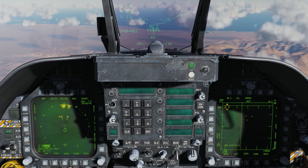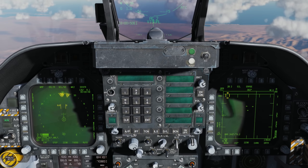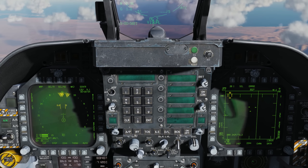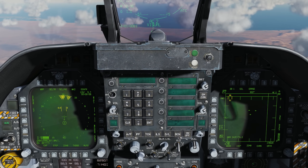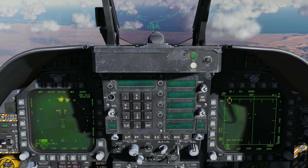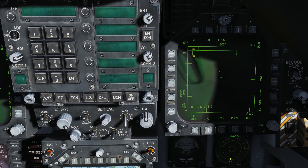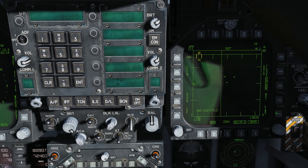So now let's talk about Latent Track While Scan mode, or LTWS. We're going to have an initial version available this week. The thing about LTWS is it allows you to get detailed tracking information for up to three targets simultaneously — much better than you have in range-while-search mode. To enable it, we go to the data page and enable LTWS from push 1 to 15.